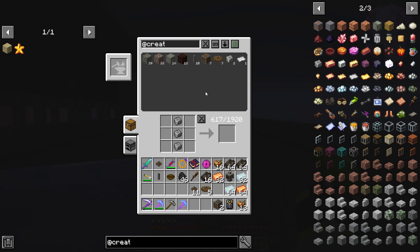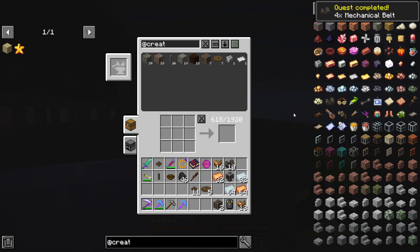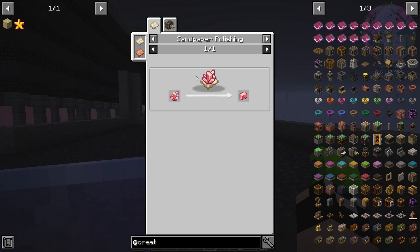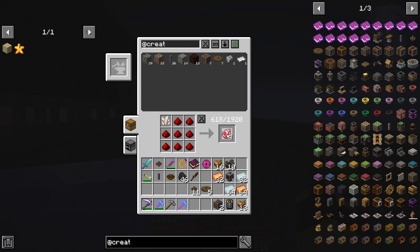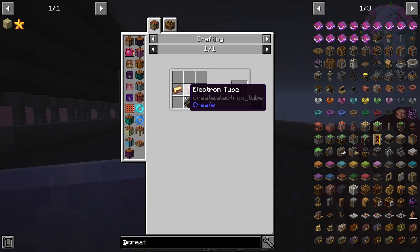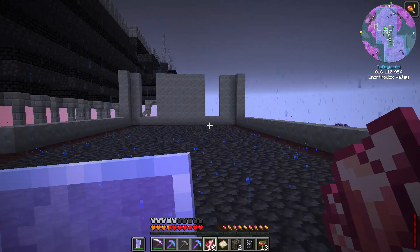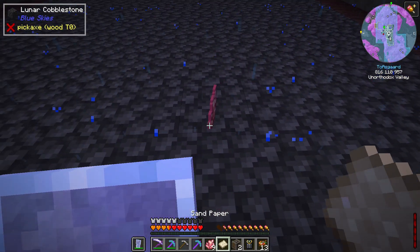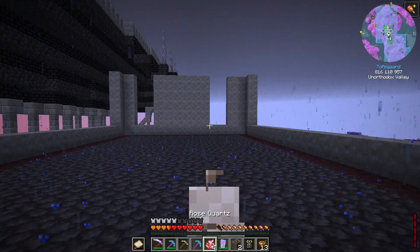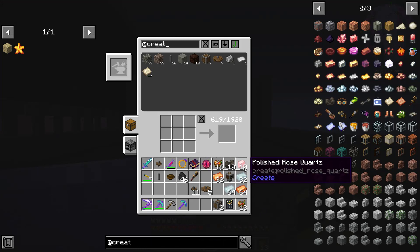Let's get more shafts since we're going to need those, some mechanical belts, and let's check on brass funnels - those take electron tubes, so let's get some of those. We'll get a few redstone torches and some sandpaper. The way sandpaper works, you can drop rose quartz on the ground and right click it, or hold one in each hand and rub them together. We got 10 polished rose quartz.